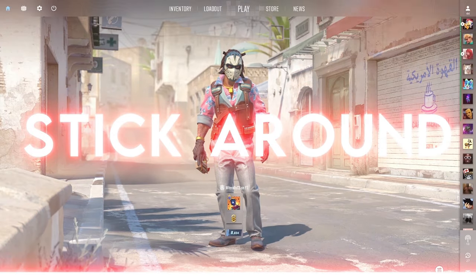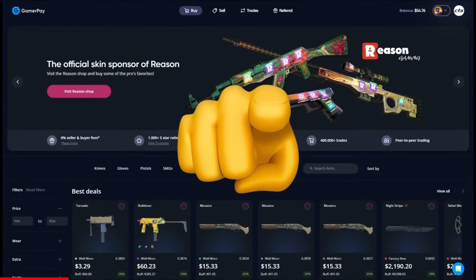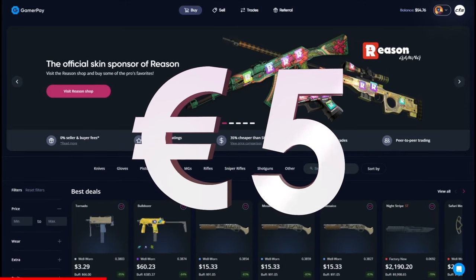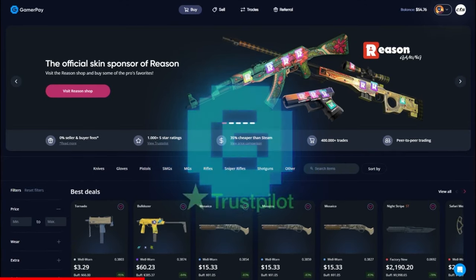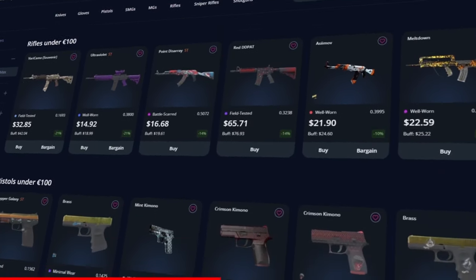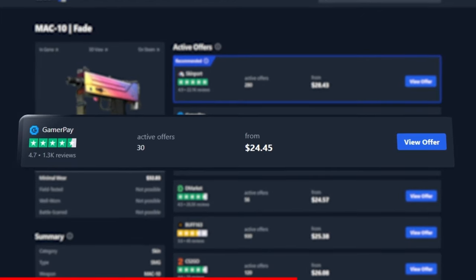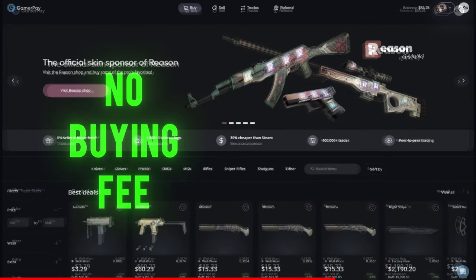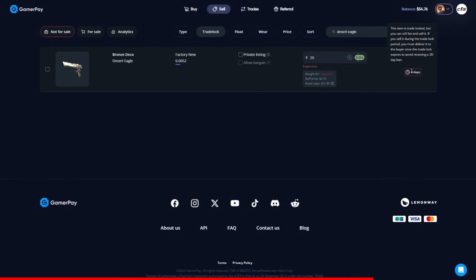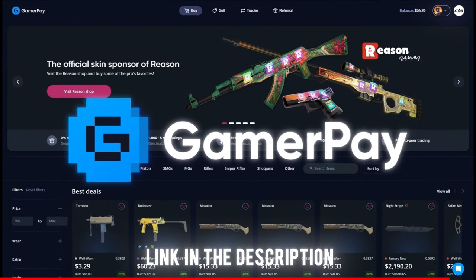Stick around to see if we hit it. Today's sponsor, GamerPay, wants to sponsor you with a free 5 euros on your first 50 euro deposit. GamerPay is an extremely trustworthy peer-to-peer skin trading website where you can find some of the cheapest CS2 skins on the market. Take a look at this Mac-10 Fade — currently the cheapest one is on GamerPay. GamerPay has no buying fee and only a small 3% selling fee, and you can even sell your skins on a trade lock. Click the link in the description to claim your free 5 euros today!